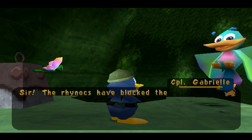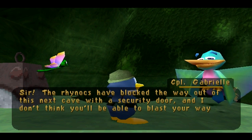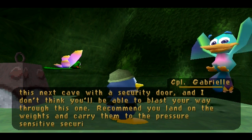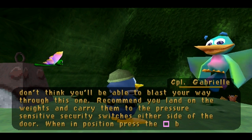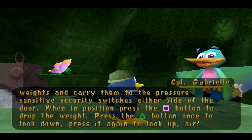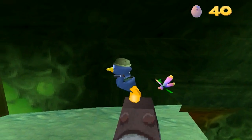The game says: 'Sir, the Rhinox have blocked the way out of this next cave with a security door, and I don't think you'll be able to blast your way through this one. Recommend you land on the weights and carry them to the pressure-sensitive security switches either side of the door. When in position, press the square button to drop the weight. Press the triangle button once to look down, press it again to look up, sir.' Oh yeah, I forgot you could do that - look down. But again, there's no difficulty stars.